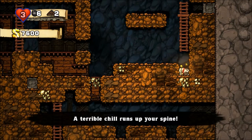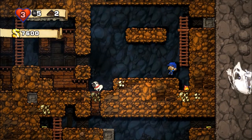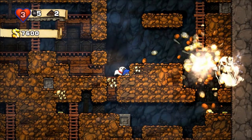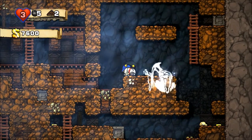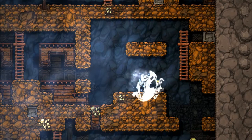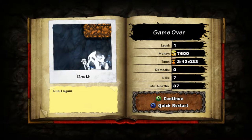Let's blast away. 'A terrible chill runs up your spine' — that means here comes the evil ghost, and I don't like that guy. Let's see if we can dodge him. I couldn't make it and that's it — you're dead. Game over. I didn't even make it past the first level. Didn't even last two minutes.